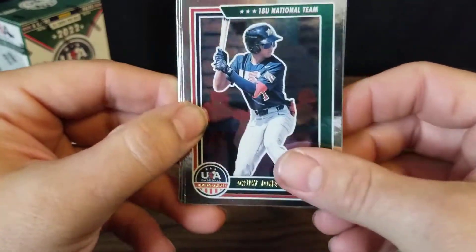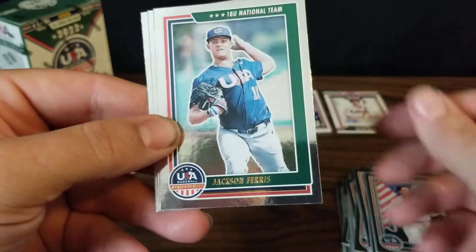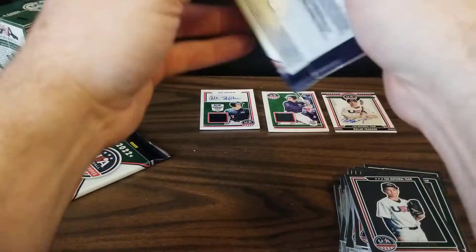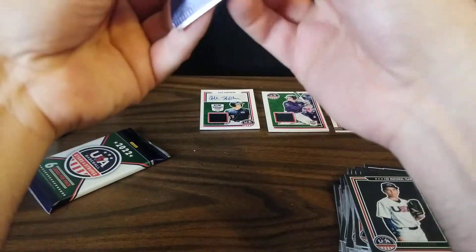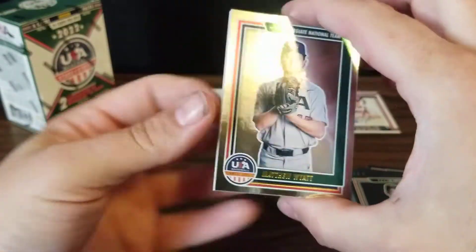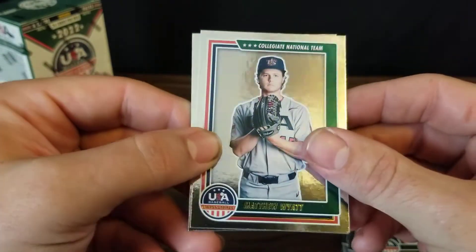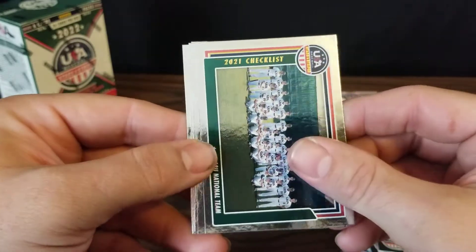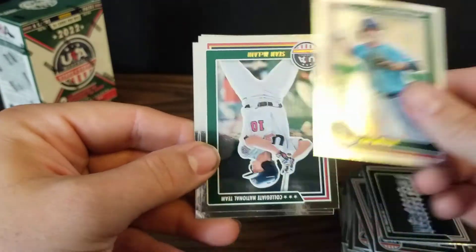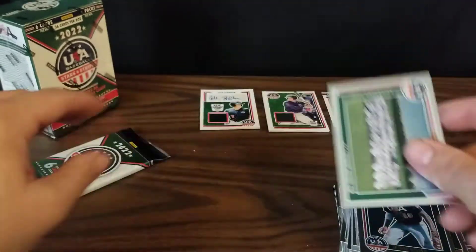Up next we've got another Drew Jones. We've got Kyle Teal, Ethan Puig, Jackson Ferris, Justin Campbell, and Zach Strickland. I like these cards quite a bit — the only part that's a little disappointing is how hard it is to read; you have to get it just right in the light with the gold lettering in order to read their name. We've got Matthew Wyatt, the 18-and-under national team picture, Cal Miller, Sean McClain, Jaden Hilton, and the collegiate national team.